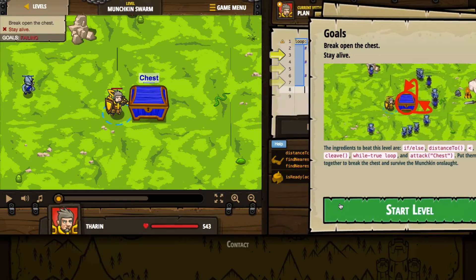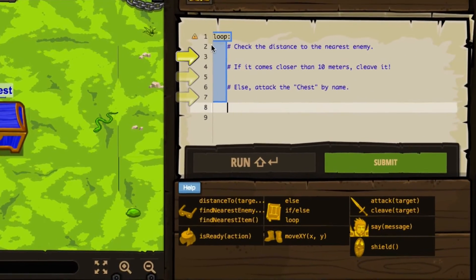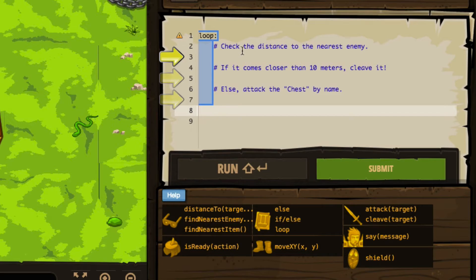Let's start the level and see if it gives us any hints in the code — it does. We start with our loop. The first thing we're going to do is check the distance to the nearest enemy. It says that if it comes closer than 10 meters, then cleave it; else attack the chest by name. I think that means that as the enemies are surrounding us and coming into the playing field, we'll be focusing our attacks on the chest until our cleave attack is ready.